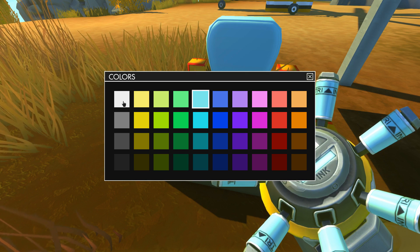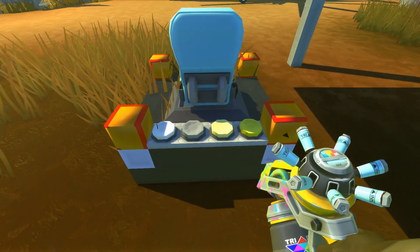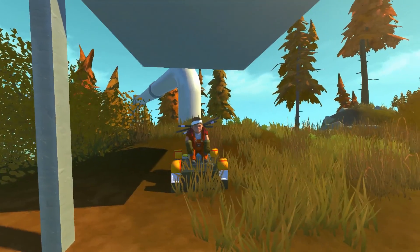The white one is what seeks a target. The gray is the one that disconnects. Light yellow is reel in and dark yellow is reel out. I just kind of put them like this on the back.